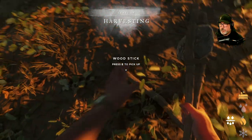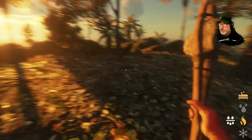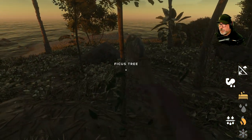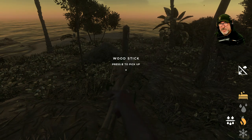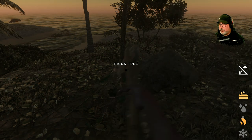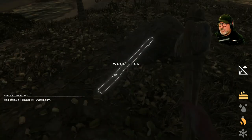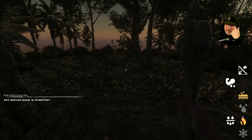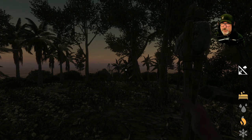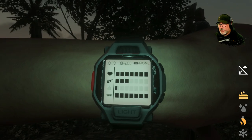Let's go ahead and grab these. We need to open this up a bit. I didn't get lucky and get a hammer - that sucks. I don't actually need to build a save shelter to save my game - I can just hit F7 at any time and quick save. It's just a nice quality of life thing. It's getting dark.